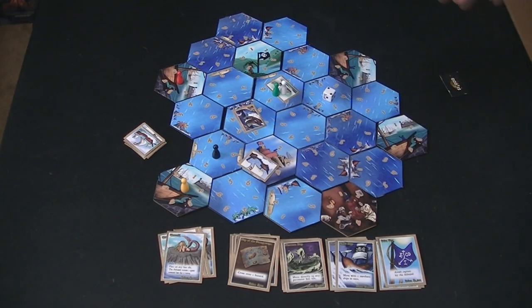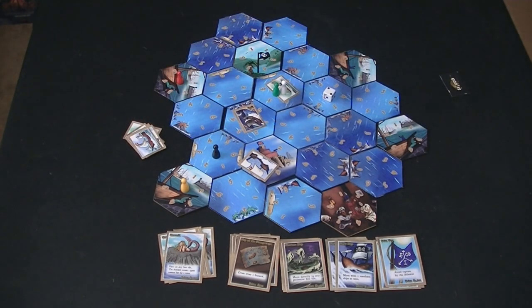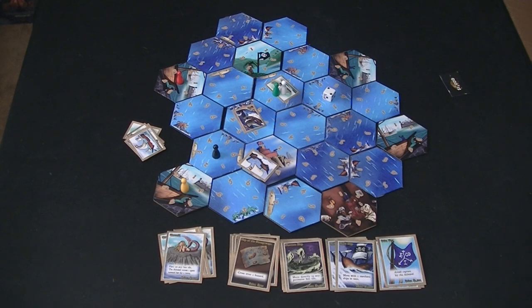That's pretty much all the mechanics of the game. Turns are very fast — you just decide and move. You play until you get through all the merchant ships, and whoever has the most money at the end wins. The whole thing is modular: you can make the map smaller with fewer tiles, and you can control game length by adjusting the number of merchant ships. Two merchant ships per player makes a quick game; three or four makes it longer. You can have a game last 10–15 minutes or extend it to about half an hour.